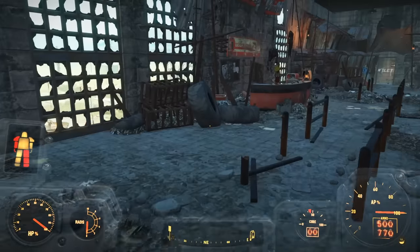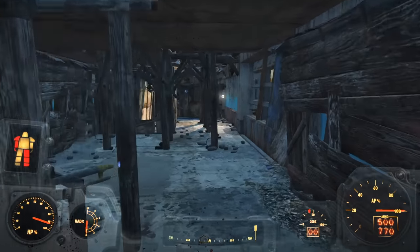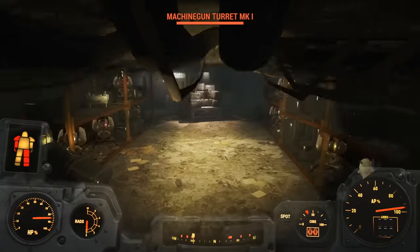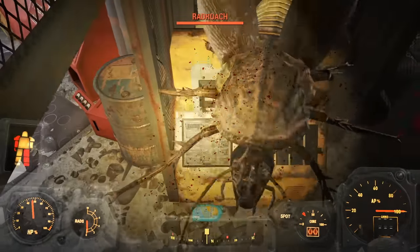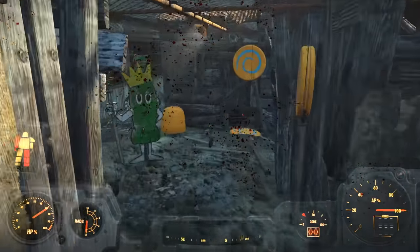After arriving in Nuka World, I had to traverse the gauntlet of extreme pain, mayhem, and misfortune. All things being equal, it wasn't that bad. The wooden floor falling out was annoying, the turrets constantly shooting were a pain, and the gas room pissed me off because a bunch of roaches pinned me against the wall. But I got through it all with only a few hundred scratches.